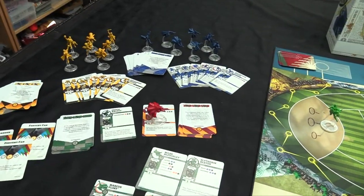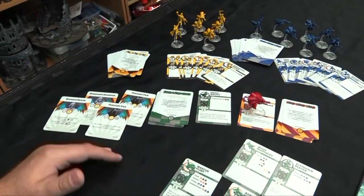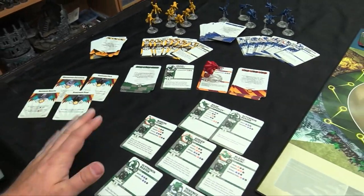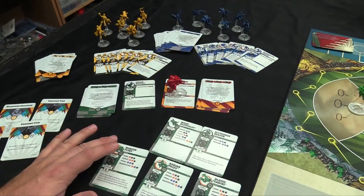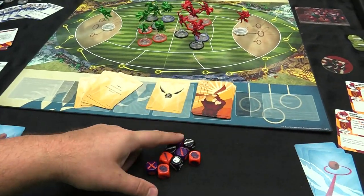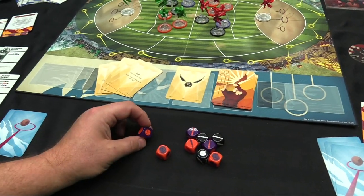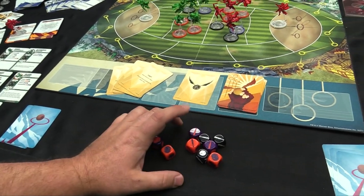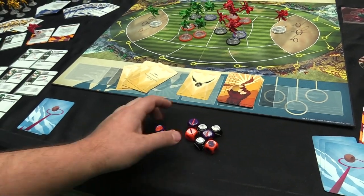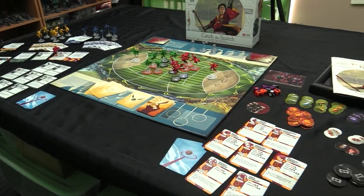You also get a Ravenclaw team and a Hufflepuff team along with their associated decks and character cards. Galleons can be used for buying fans like Severus Snape or Hermione Granger, or a fervent fan who gives bonuses. You get dice in different varieties, scaling from opportunity — the bad result — to success, represented by the quaffle symbol. When reacting, you're looking to roll opportunities; when acting, you want successes.